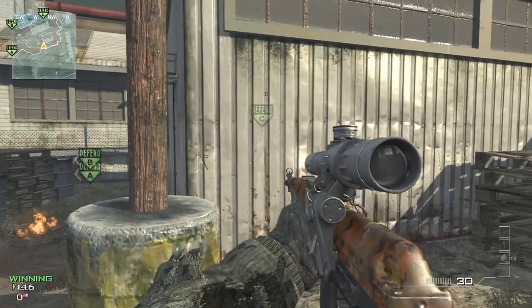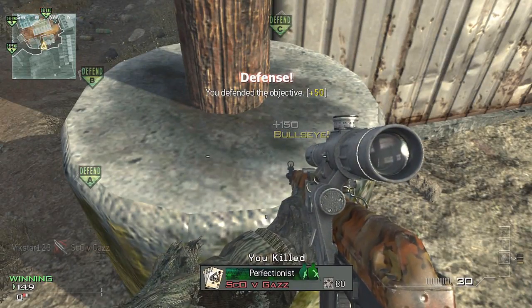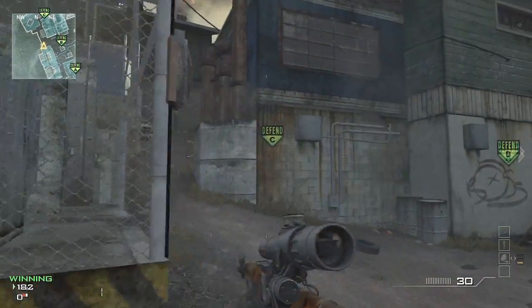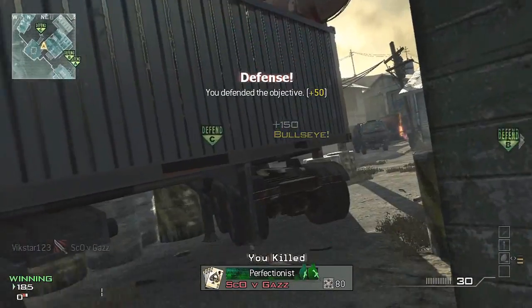Now this spot for C is also the same as the spot for the A bomb site, so this is a particularly useful place to hold — you can defend both flags with throwing knives. And last of all, here's the spot for C. That's it. Thanks for watching this tutorial; I hope you found it useful. Best of luck using these online.